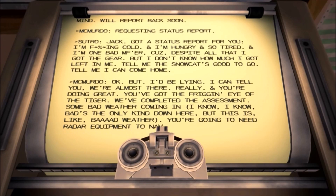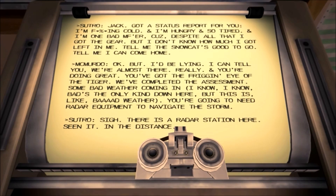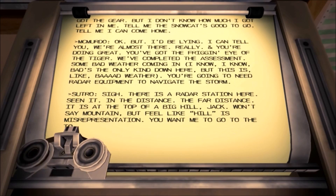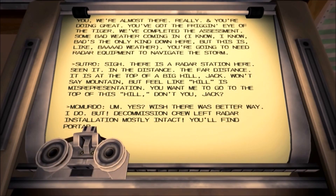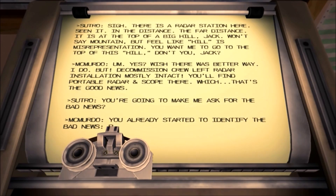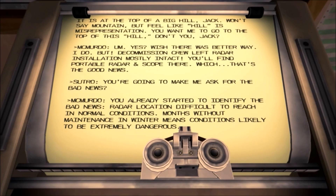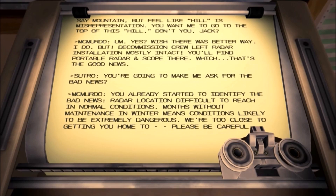The response says: it's bad weather, you're going to need radar equipment to navigate the storm. So we need radar equipment. There's a radar station here — you can see it in the distance, at the top of a big hill. You'll find a portable radar and scope there — that's the good news. The bad news: radar location is difficult to reach in normal conditions, months without maintenance, and winter means conditions are likely to be extremely dangerous. We're too close to getting you home. Please be careful.